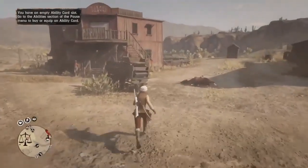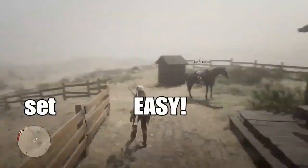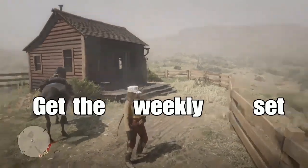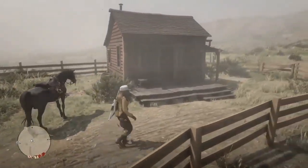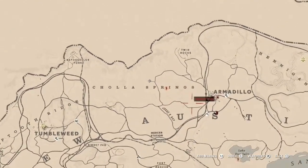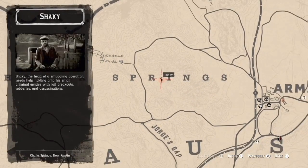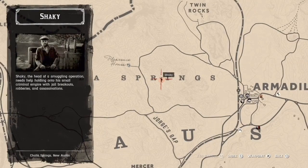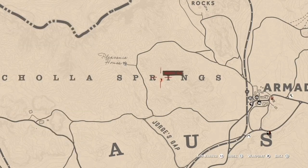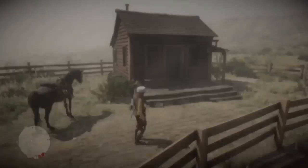Now I'm going to show you how to do the bottles — it's pretty much exactly the same thing. I'm duplicating the Caribbean rum, which is out here at Cholla Springs, right at a little stranger mission. There's a house nearby that I'm going to use to interact with something first, and then after that we'll go and duplicate the bottle.